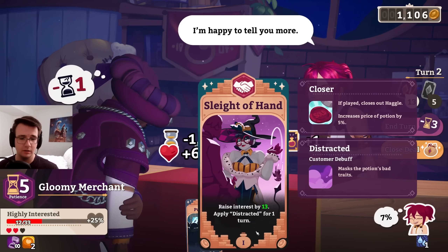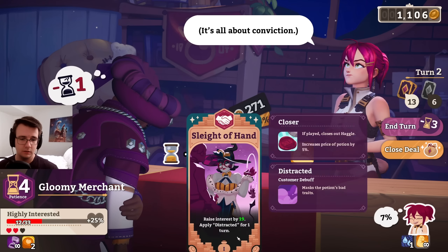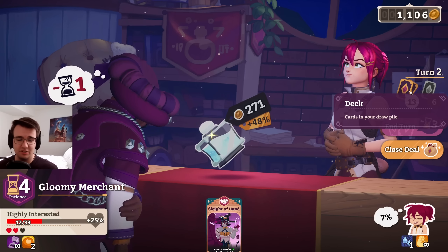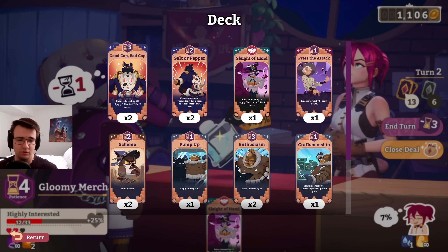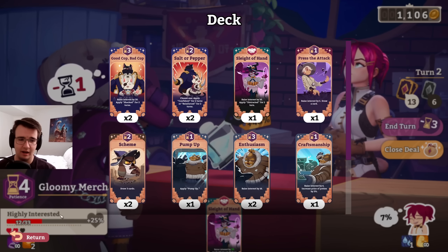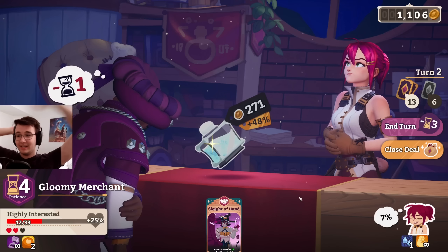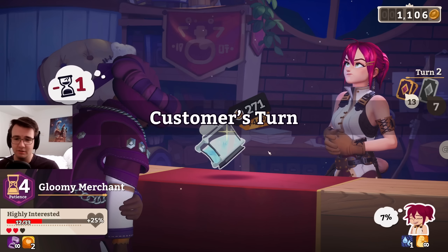Does this get there? I'm tempted to just send it. 19 — well, if I don't play sleight of hand, I will have one patience to get to 21 interest. How many cards do that for me? Double enthusiasm, double good cop bad cop. Sleight of hand is effectively 15%. So a guaranteed 15%, or four cards out of 13 to get me to 25%. Now I draw four cards next turn — odds are pretty good that I get one of them, right? It's like two-thirds chance or higher that I actually get one of the cards. Let's risk it.